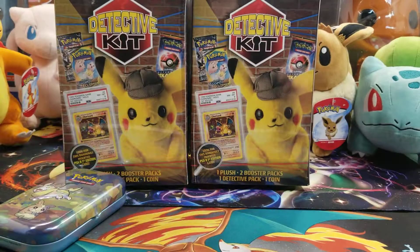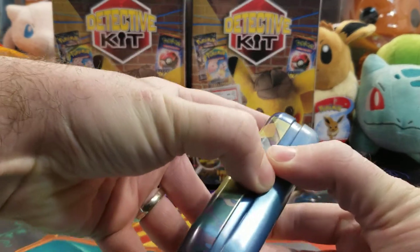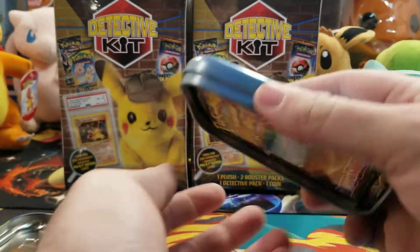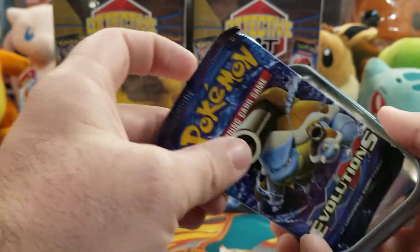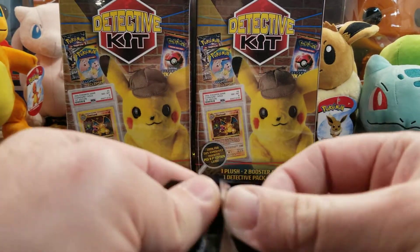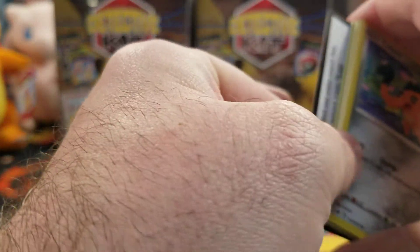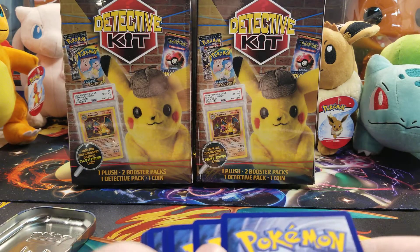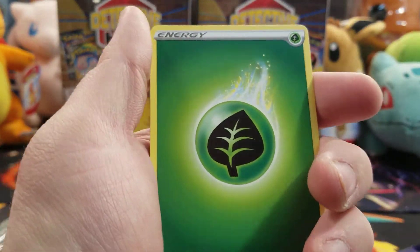All right, that's the first tin. See what the next one does — same coin. The nice card they give you. Sword and Shield and a little Evolutions. Let's see what we could pull everybody. I'm excited to open that detective kit. Hopefully we pull something at least out of the packs.